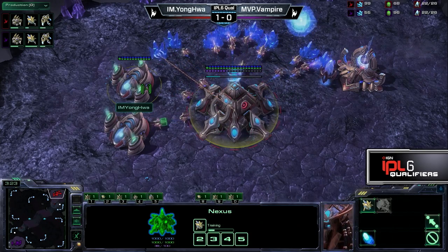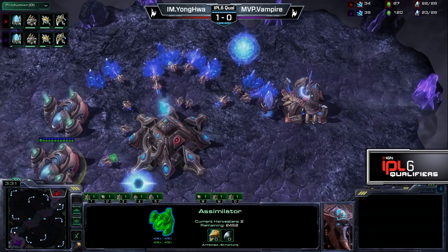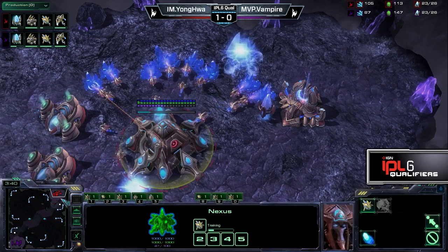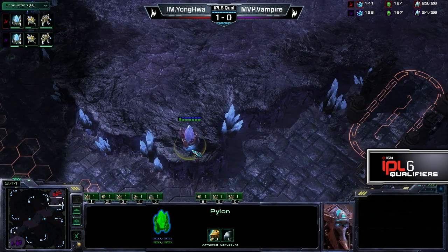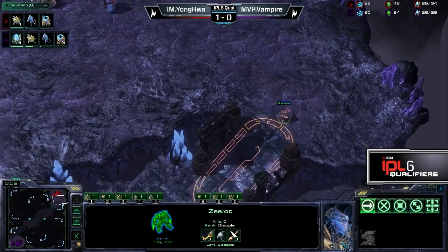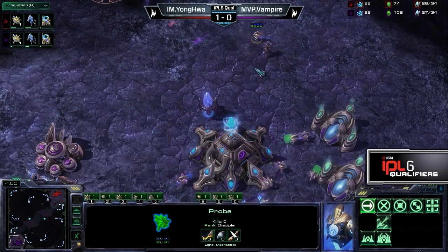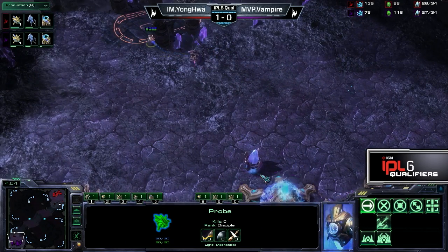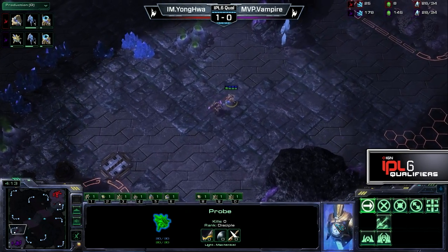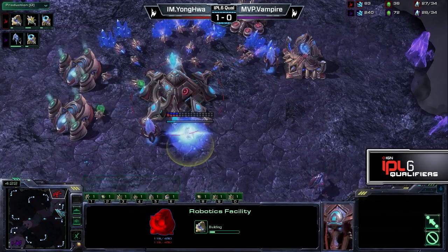It is important to note that Yonghua has already switched up what he did last game. If you remember, he put three probes on his gas very quickly after finishing. This time he's not taking that approach, so he obviously has a different build in mind. Scouting information does come from Yonghua — he has scouted into his opponent's base, sees the gas timing, sees the offset pylon, which may keep him a little more interested. He's throwing straight into a Robo, so one-gate Robo. This is very similar to last game, except a little later on the gases.